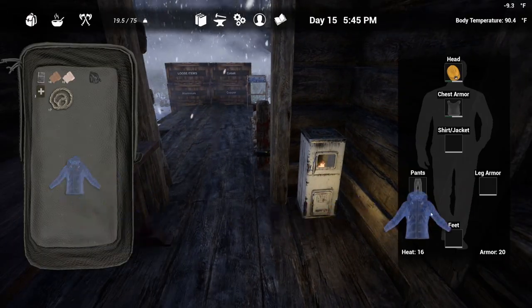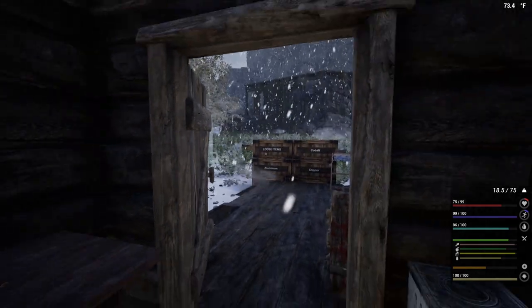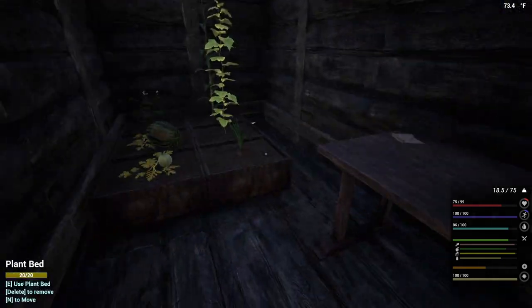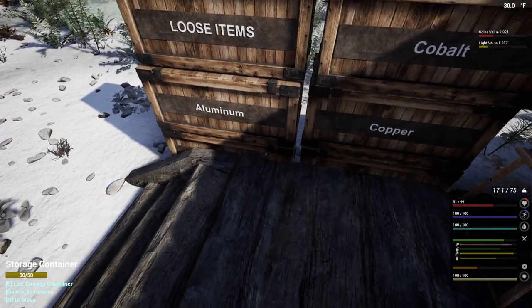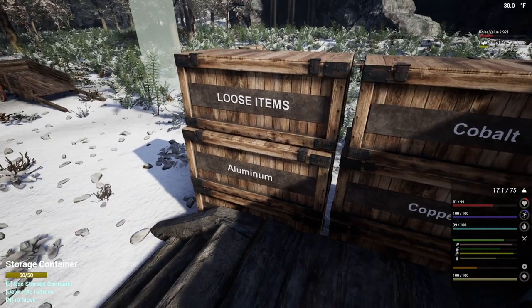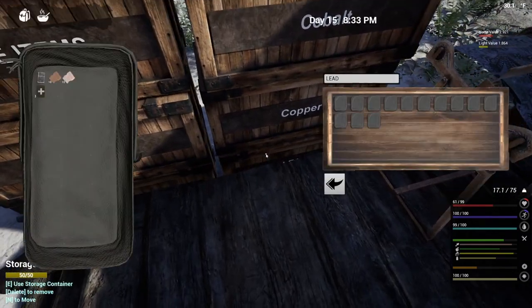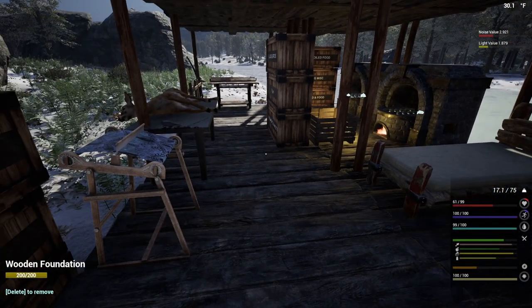Let's go ahead and throw our jacket back on. I guess we need to let this blizzard kind of pass and then I will come back and start on the chemistry table and the workbench. Let's take a look at what we've got out of the mine thus far — this is our iron, our aluminum, our cobalt, our copper, and our lead.